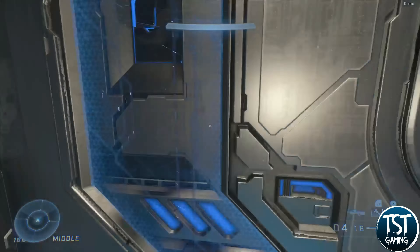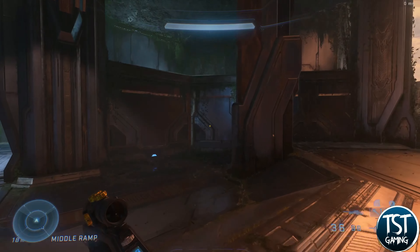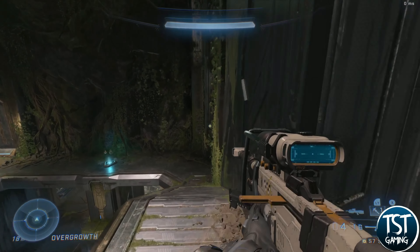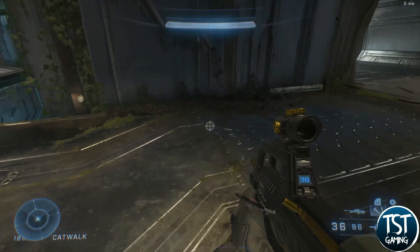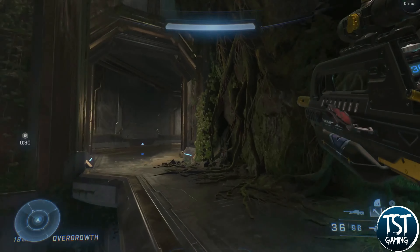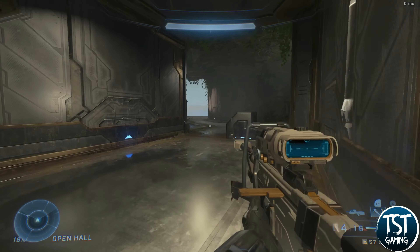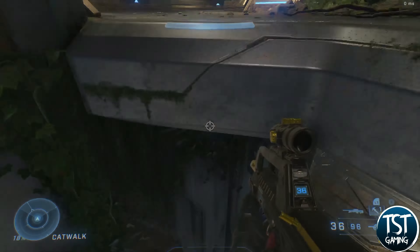As far as strategies go, because there's essentially a left, middle, and right to the map, a lot of strategies utilize the side areas and catwalks. It's safer because you're not as visible. You can throw the flag up onto the catwalk, drop back, and try to pop enemies trying to stop you. Or you can throw the flag up here, drop down, and try to make a quick move.